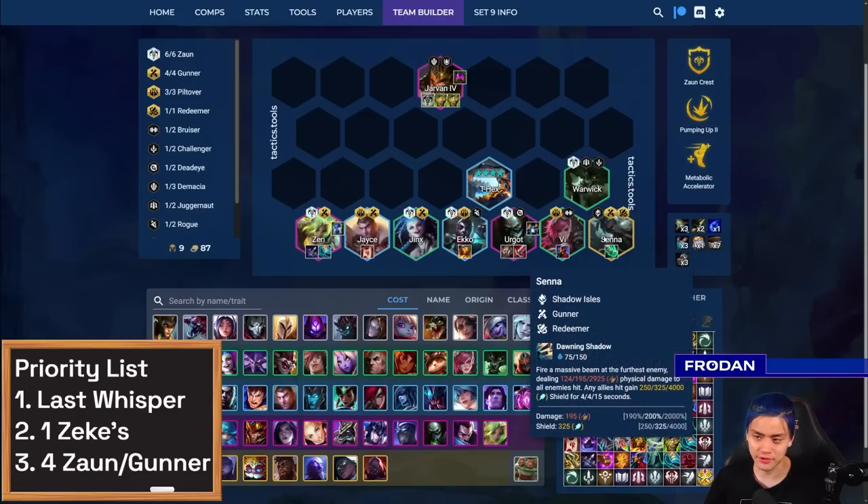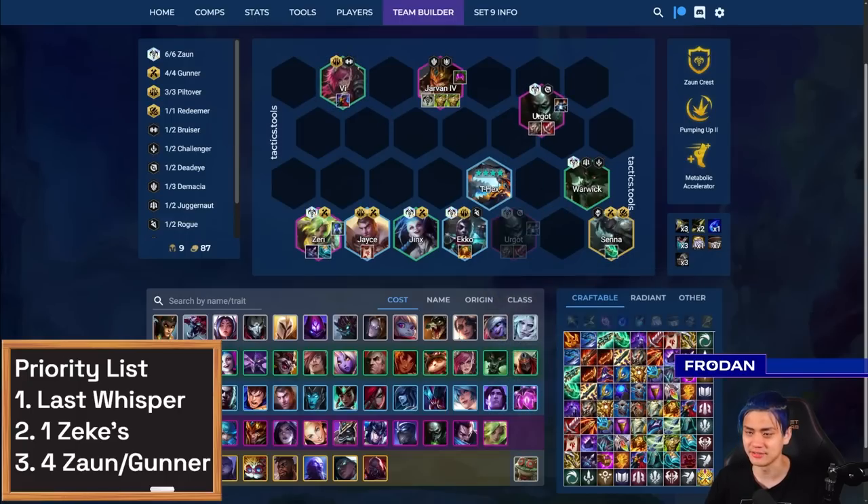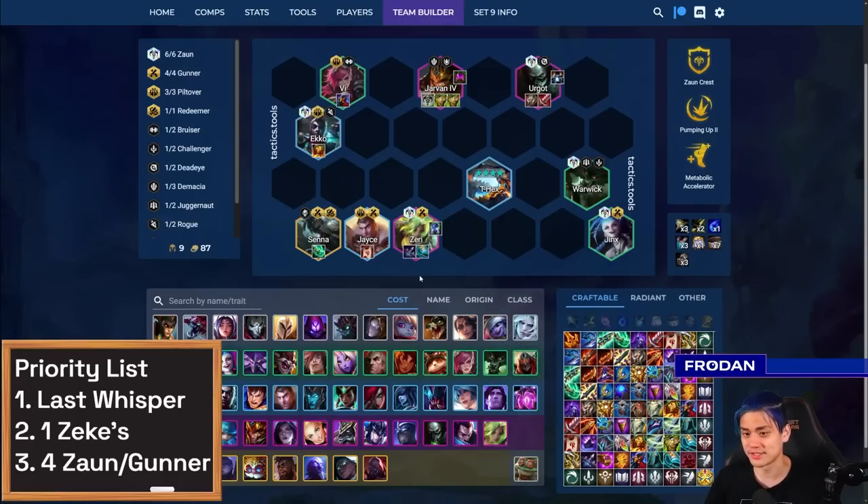Don't sleep on Senna again — give her items. Things like Shojin on Senna can be really, really clutch in the late stages of the game. Generally, you want to keep her on the opposite side of Zeri. If your opponent has things like Jarvan or whatever AoE, just keep Zeri and Senna on opposite sides so they're not getting punished by the same AoE.